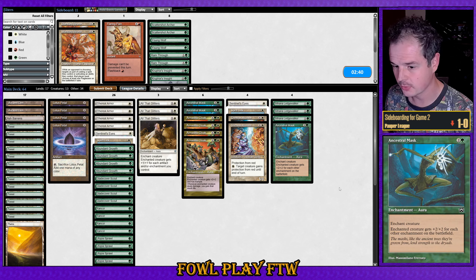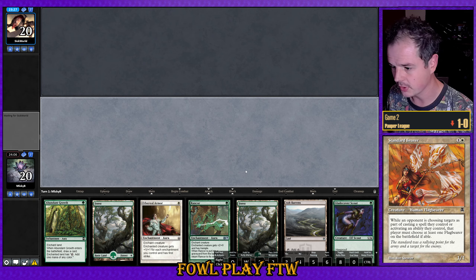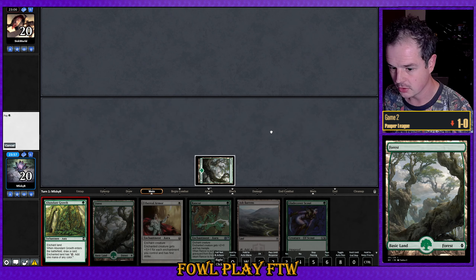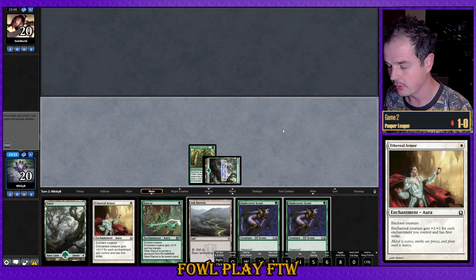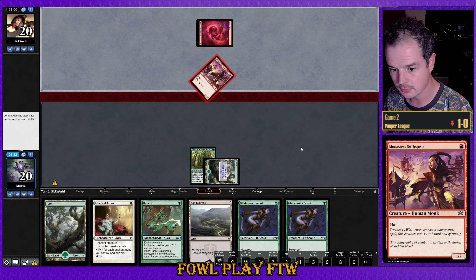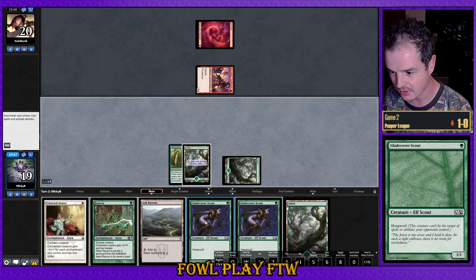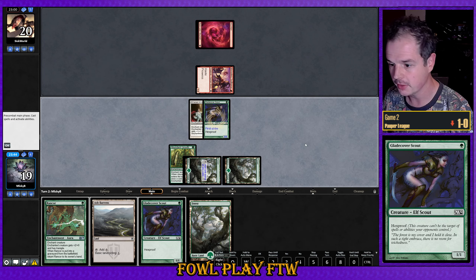Sideboarding is straightforward, just like last game. No life gain in this hand but it seems keepable, so we'll go ahead. We will play around Festivities. Turn one Abundant Growth, and then turn two we know we've got that Ethereal Armor coming. Swifty in for one. That's just about enough duplicate cards from the deck — please start drawing some fresh stuff from now on.